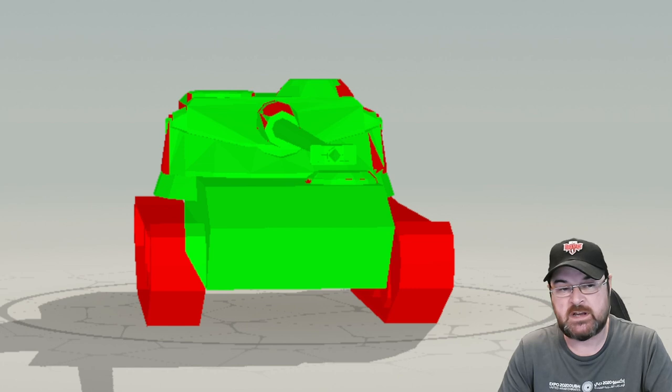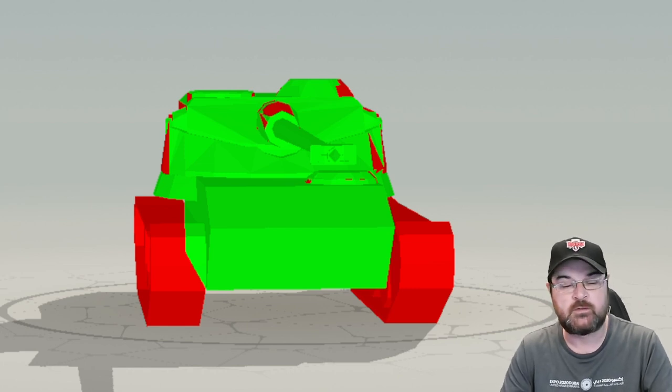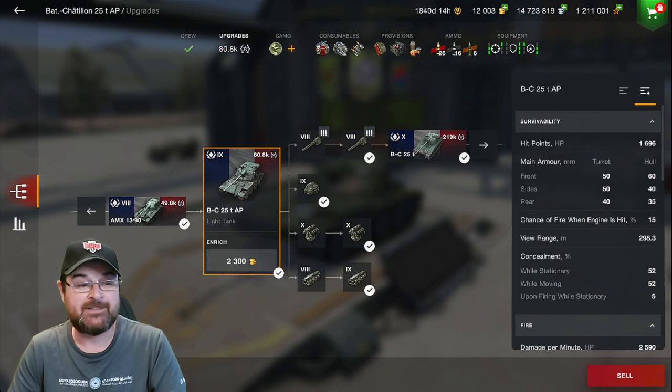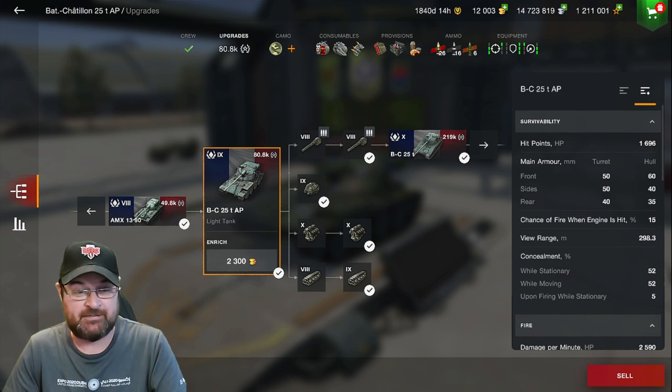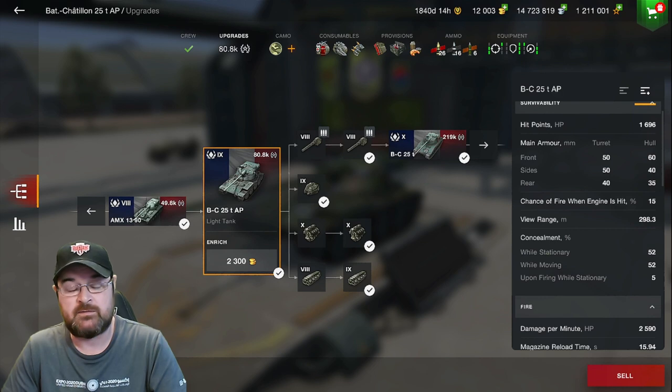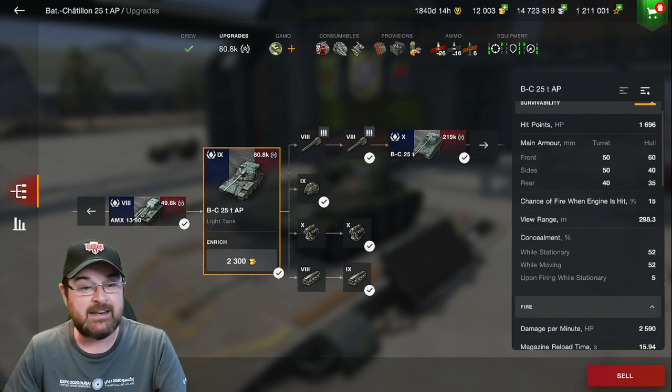Before we get into the equipment, consumables, and provisions, let's jump back into the garage and look at the parameters to identify where the player base is struggling. Hit points: not that many - 1696. Armor: as shown in Armor Inspector, it's pretty much non-existent. On the turret, 50mm frontally; on the hull, 60mm - not brilliant but okay, with a slight slope. Hull sides 50, rear 50; turret sides and hull rear 40 and 35 respectively. This tank is paper thin - it's a light tank, it's meant to be.